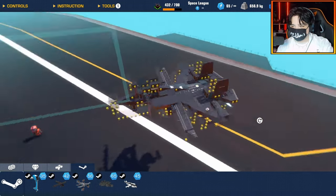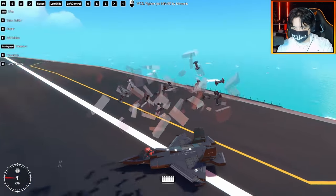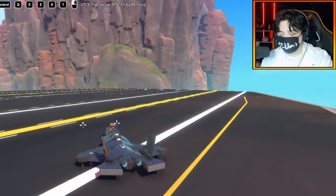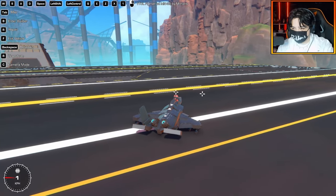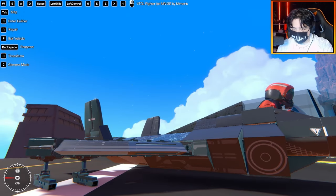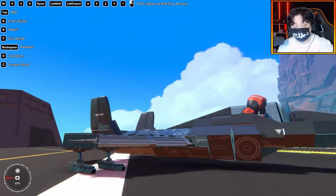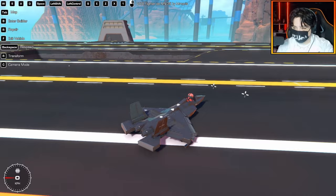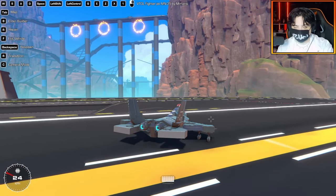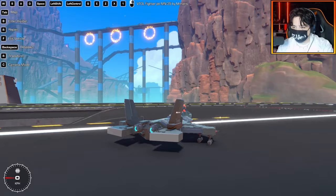Up next is the VTOL Fighter Jet MN-35 by Mr. Naris — some kind of F-35 inspired VTOL. The pieces falling off at spawn are zero-drag pieces; this thing could probably break the sound barrier. We have thrust vectoring, pitch controls, shift and left control for trim — those flat pieces on the edges move. Q and E are your roll controls, shoot is mapped, Z and X are engine toggles for different speed modes.